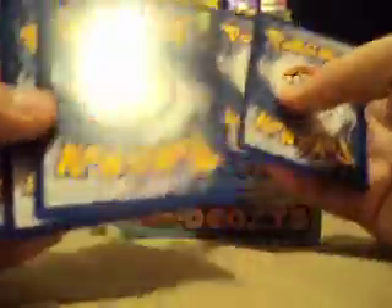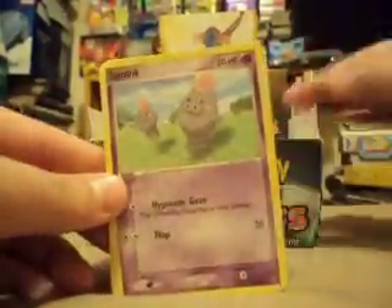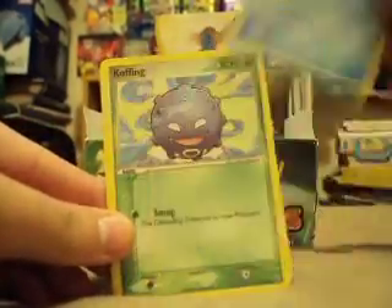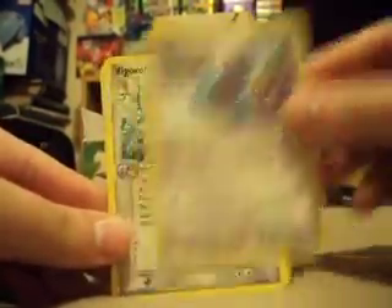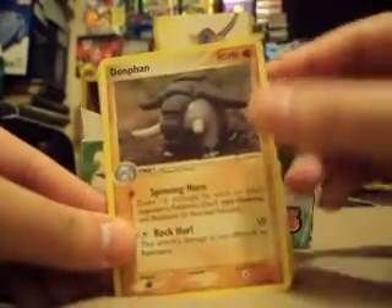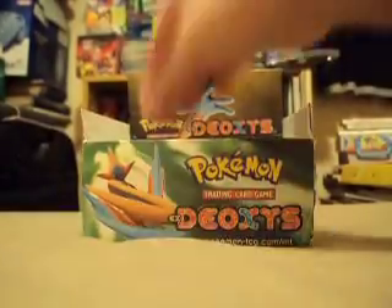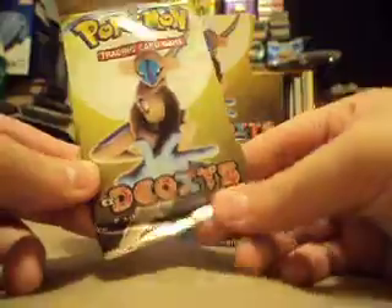I'm trying to open all these so that the pack wrappers are still nice, because I put all the wrappers back in the box afterwards. It's got Spoink, Wingull, Barboach, Koffing, Bagon, Vigoroth, Donphan Reverse straight after, and a Cargo Rare. I'm done on the left-hand side now.